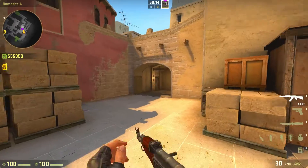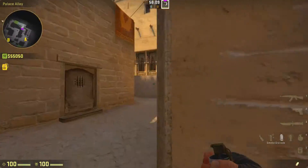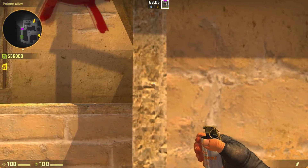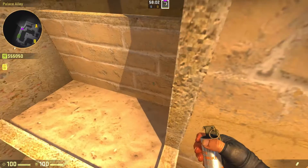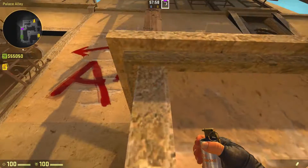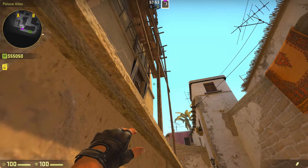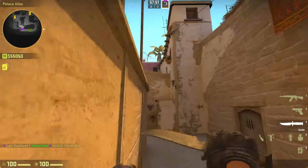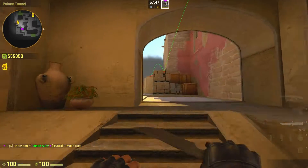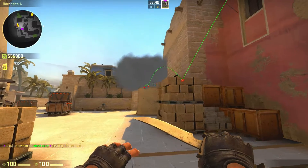Our next smoke is going to be the Stair smoke. This is really helpful, especially if someone's in apps and they want to peek into the site. What you want to do is jump on this little platform here, aim right here, and line yourself up with this little rectangular thing on the wall. Aim toward the open and just do a simple throw. It's going to bounce off the Tetris and land right there. It's a really helpful smoke.